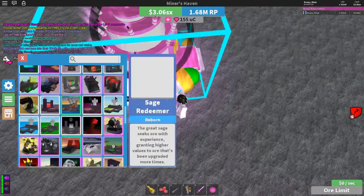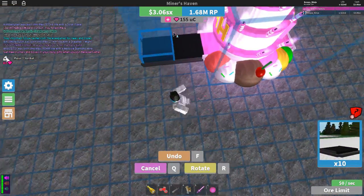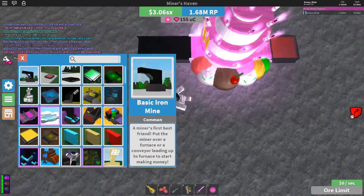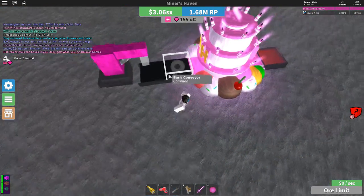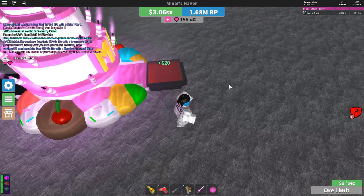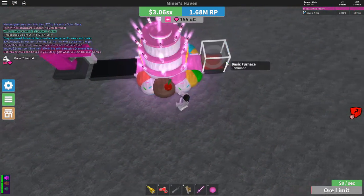We're going to go ahead and see in general what the times is, like how much it can actually do at first. So let's go ahead and see that with the basic iron mine. Let's see - it does 10 times 10. That is amazing. Wow.